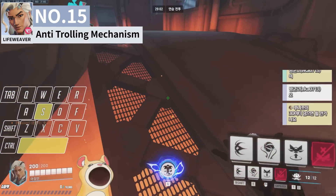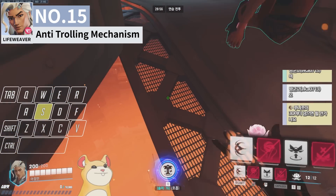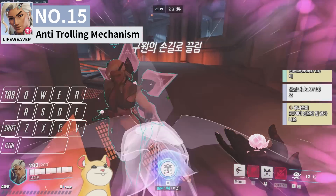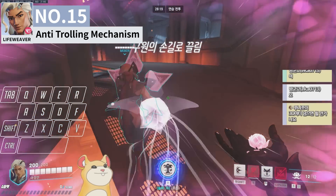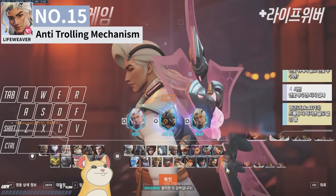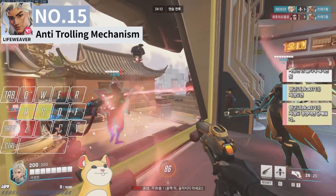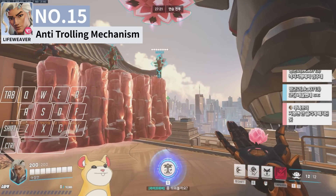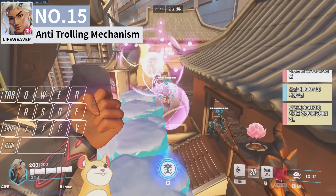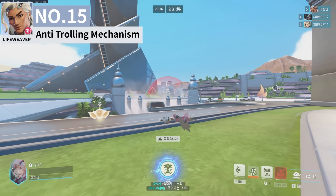The devs have been adding numerous ways to prevent Lifeweaver from trolling. If you enter an area that would result in an environmental kill, Lifegrip becomes deactivated — even if you use pedal platform to get above such areas. If you pull an ally towards you with a ledge in front, the ally will be placed in the nearest safe area. Lifegrip's position cannot be changed using his dash, and the ability does not reset cooldowns even if you swap heroes. Only two troll methods remain: using Mei's ice wall to create an artificial ground and pulling an ally as the wall disappears, or pulling allies into incoming traffic. Otherwise, trolling is virtually impossible now — that's a win for the dev team.